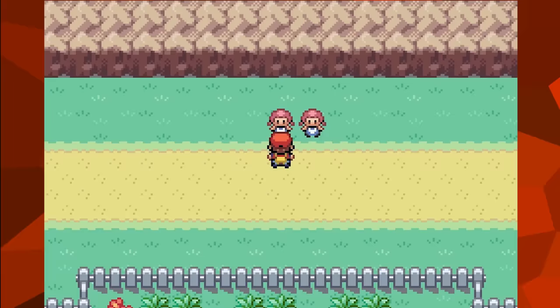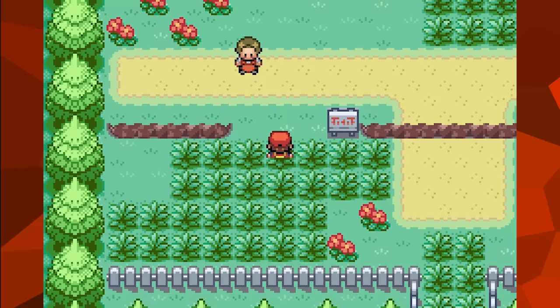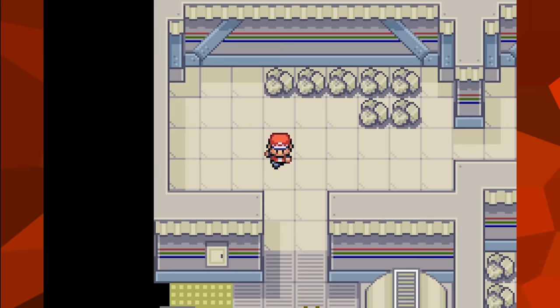It also appears that there are many of Ruby and Sapphire's trainers left over in the data. This includes many trainer classes, every gym leader, all of Team Aqua and Magma, and even the Elite Four and Champion. It's apparently possible to battle all of these trainers via hacking, though all of these leftover trainers don't actually have any Pokemon teams assigned to them, so the game would either crash or just result in an instant win for the player.